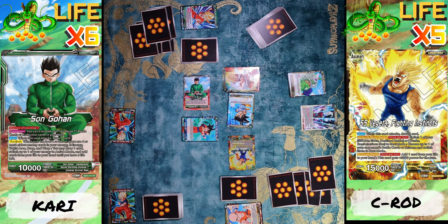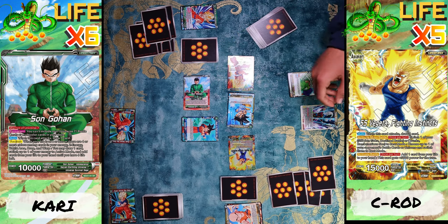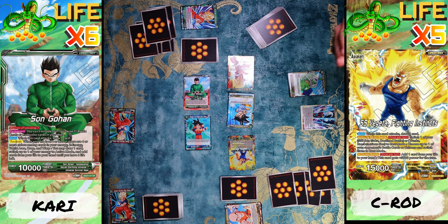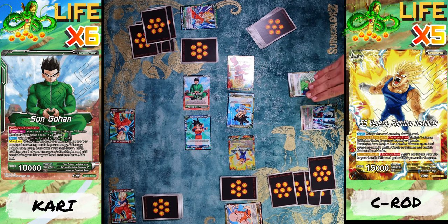Now I'm gonna use my Vegeta's Activate Main — I get to switch one of my cards to rest mode, switching this Super Saiyan 2 to rest mode. Then I get to switch one of your cards to rest mode — switching that Goku to rest mode. Then my Goku's ability: when I switch it to rest mode, it allows me to draw one card and he cannot be KO'd by any of your skills for the next turn.